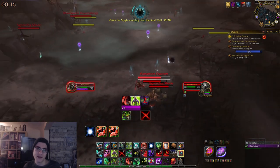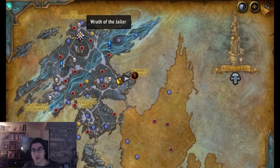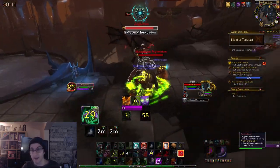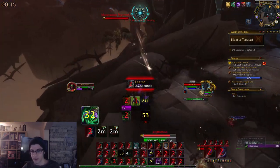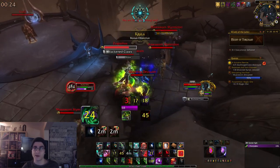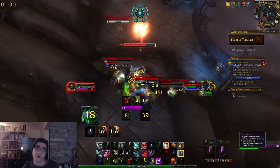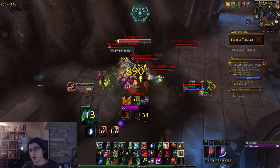Now we have two more things to talk about: Wrath of the Jailer and also the Beast Warren hunts. Wrath of the Jailer will appear on the map as crossed swords. This is a weekly event where you fill a bar and then kill a final boss mob - there are usually people doing this but you will need a group for the last boss. This will award you 250 reputation with Venari as well as 100 Stygia, and a chance at a 183 item level piece of gear. This is only weekly - you can only get the reputation and Stygia once per week.